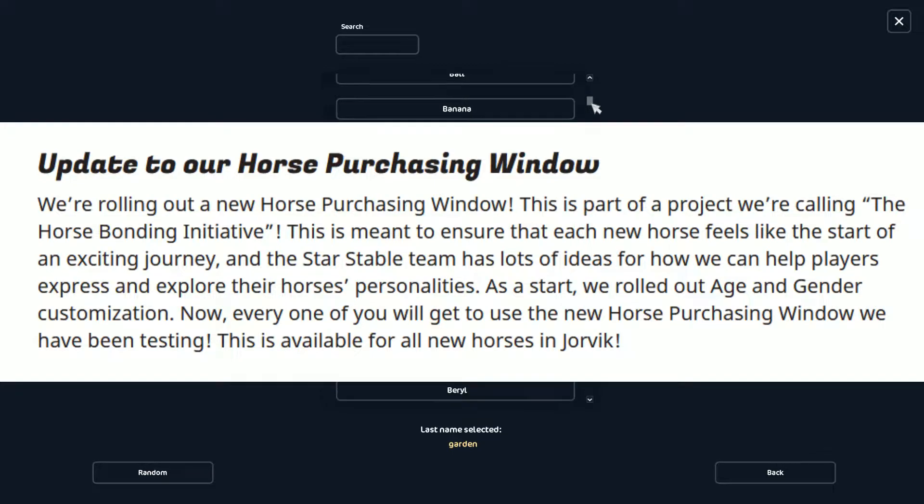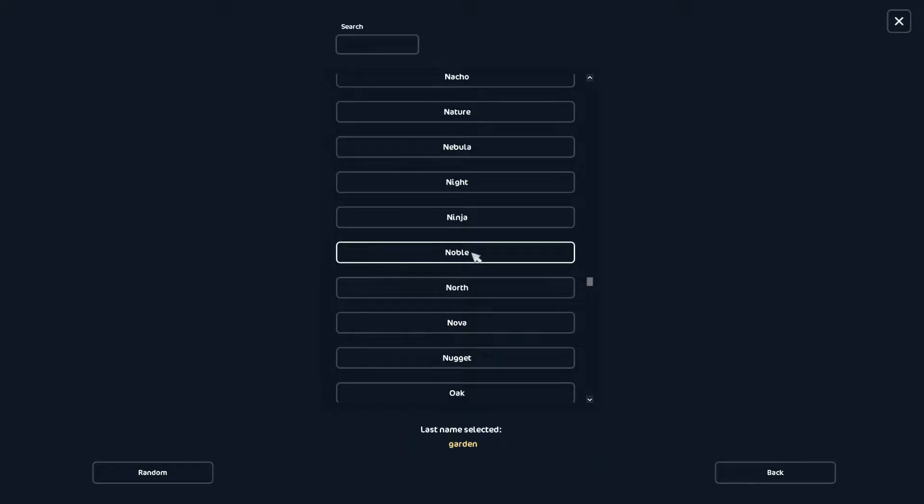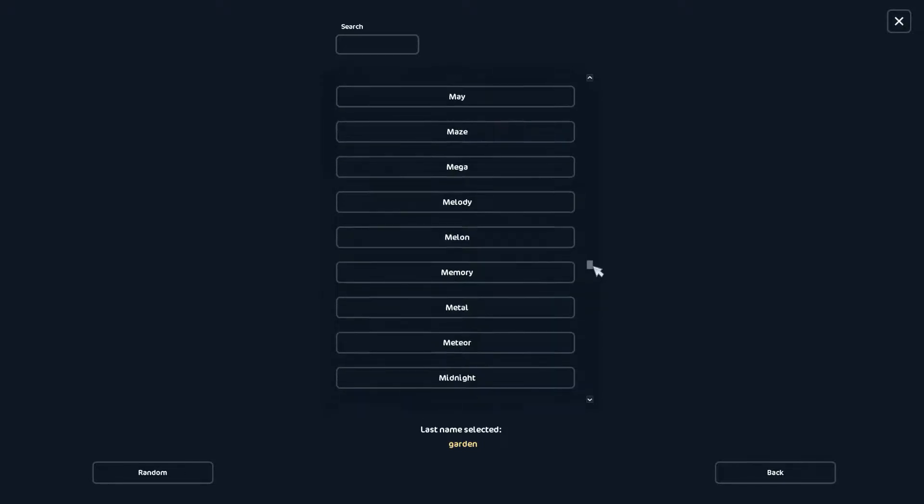That's what I don't think is good about it, because it's just a fancy, exaggerated emotional buying screen. And then, voila, there is your horse. You can train it, ride it, and that's it — you just own another pretty horse. Come on, SSO, bring in some bonding mechanics. We all would like that.